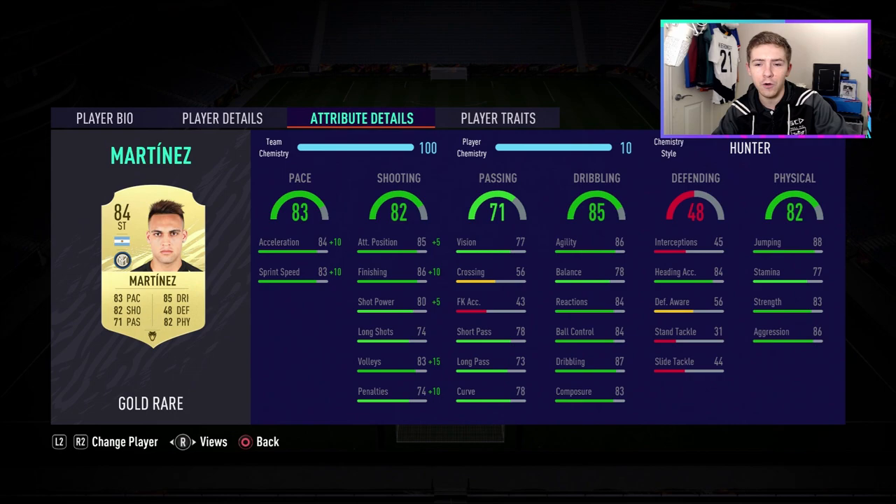Dribbling: good agility, nice ball control, pretty good in-game dribbling rating so should feel nice on the ball. Balance isn't the best but it's definitely not awful. In the physical section: very very nice stats — good jumping of 88, nice strength of 83, and good aggression of 86. Those attributes should make him a nightmare to dispossess, very good at hold-up play and very strong in game.